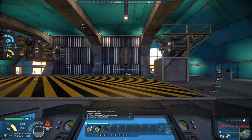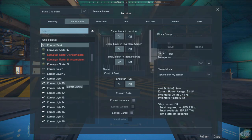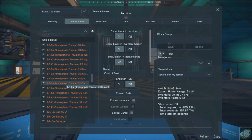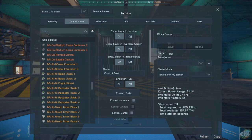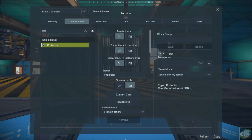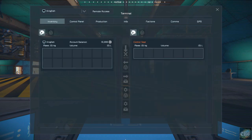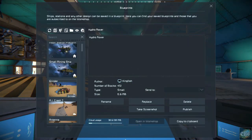Let's see if we can get it up and going here. Let's get into our control panel, let's go to our projector, let's just do a search - projector - and blueprints. It should be this one right here, the grinder.